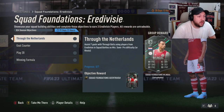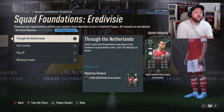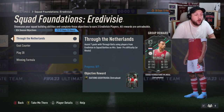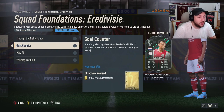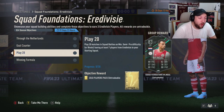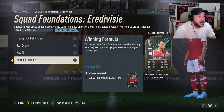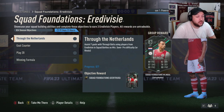Looks like a good card, so let's see what we have to do. Assist 7 through balls using Eredivisie players in squad battles on semi-pro difficulty or in rivals — you can do that in one game by the looks of it. Score 10 goals using Eredivisie players with a minimum 4-star weak foot, again in squad battles or rivals, doable in one game. Play 20 games of squad battles or rivals with at least 7 Eredivisie players in your starting squad, and win 10 matches in squad battles or rivals. So let's have a look at the cards you get.